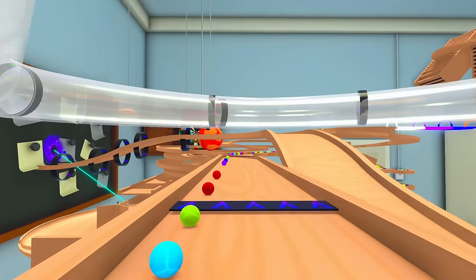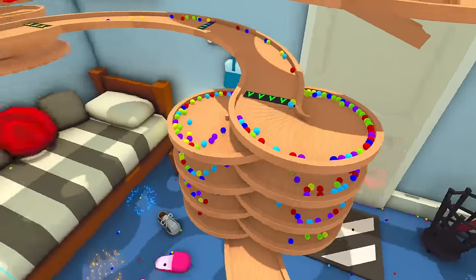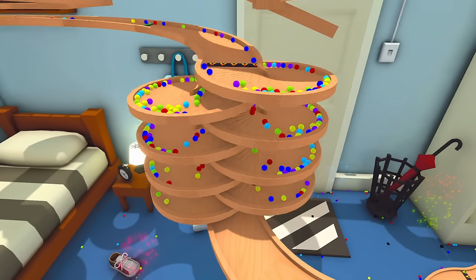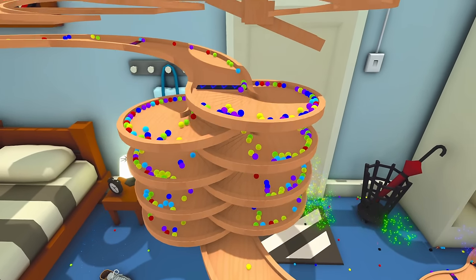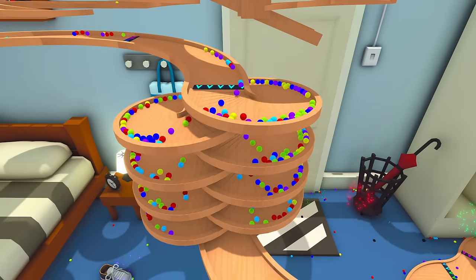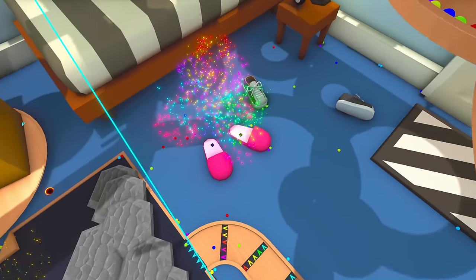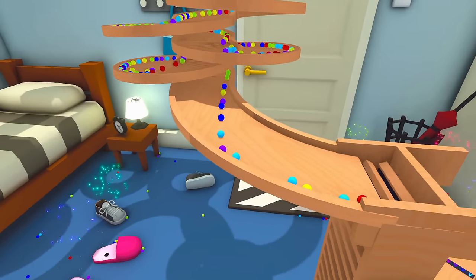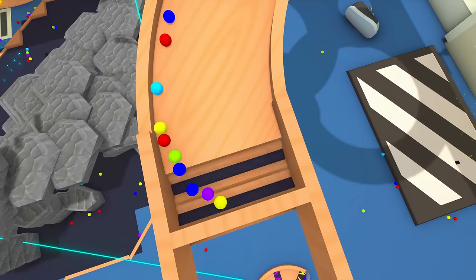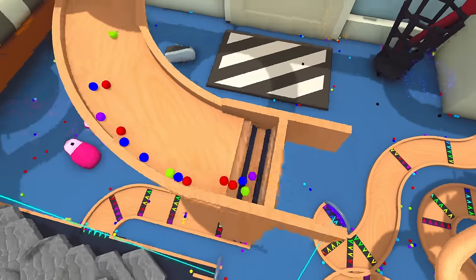We've got another thousand marbles in the background coming through. So let's go around to the next part now. Another set of spirals here, which look incredible - that's a gorgeous piece of kit. There's the firework launcher slippers in the background; we'll have a look at those fireworks properly later on. But let's do the proper track first of all. We're going to go down into this double escalator marble crusher thing now. Let's go inside it.